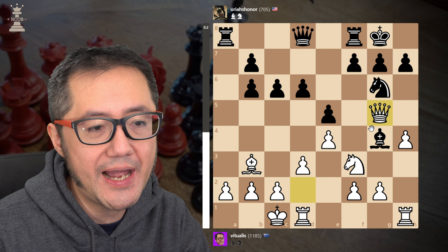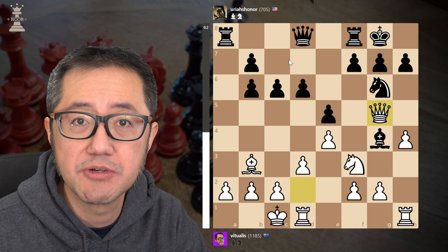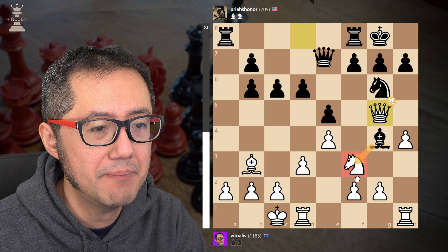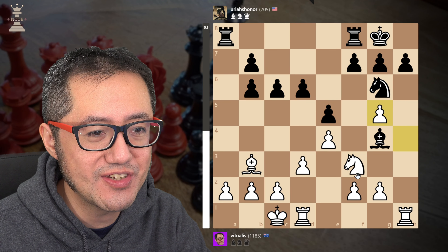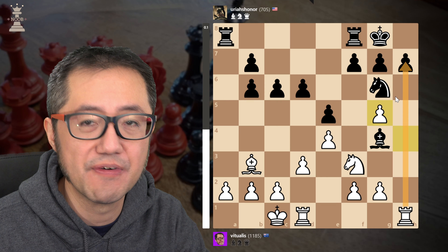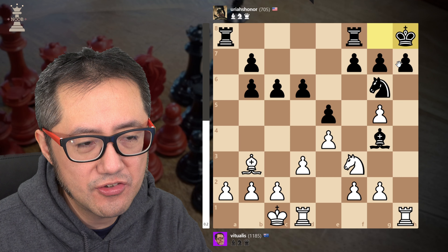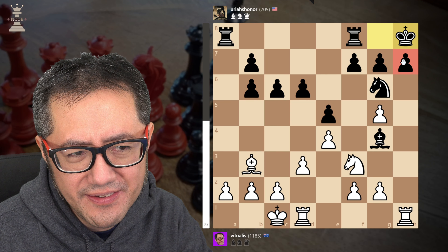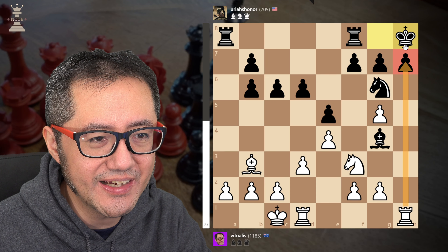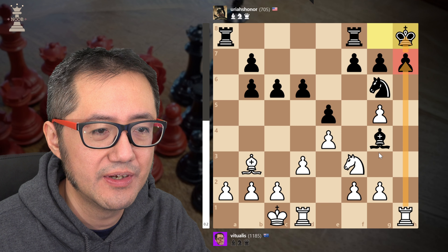Now here, Black should not force that trade of Queens, because if I capture the Queen they just capture back with Rook, developing one of their Rooks — that's very good for them. They should actually just capture that Knight. However, they couldn't resist. Captures, captures. And now things are looking quite good for me — that open H file commanded by my Rook is very powerful. They decide to move their King, maybe to add an extra defender. That's not necessarily a wise move, given that pawn is basically pinned to the King now.